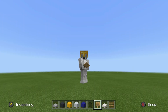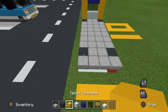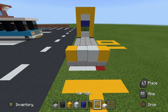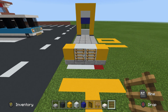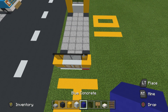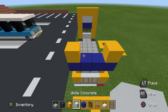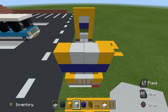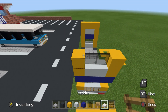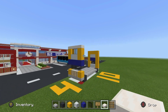Now we want to make the front of the bus. On the front, place yellow concretes on the front two corners, white concretes between the yellows, ladders in front of the white concretes, and glass on top of all the concretes. Place blue concrete on top of all the glass, then yellow concrete on both ends with white concrete in between. Extend the yellow concrete upwards, place black glass pane on top, and quartz slabs on top of all of that.